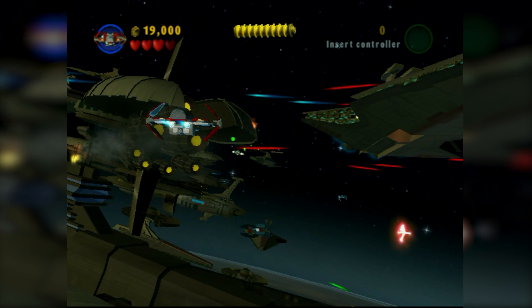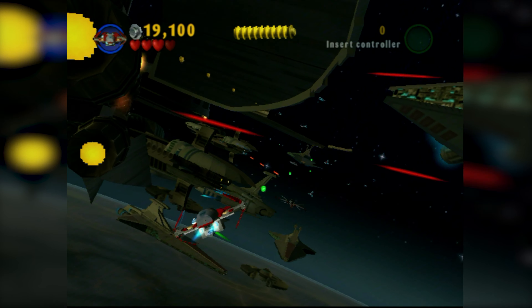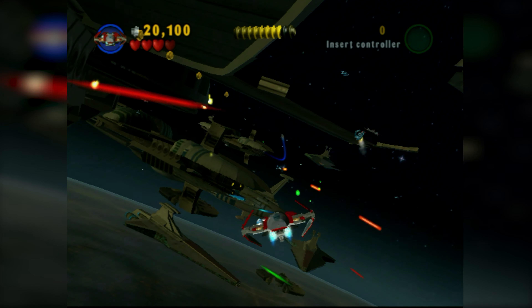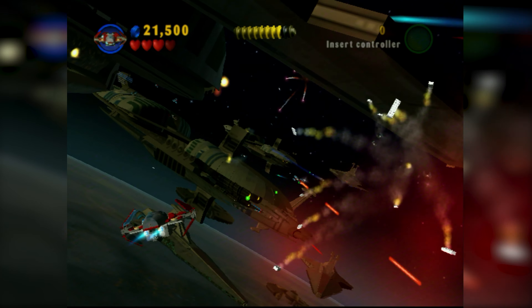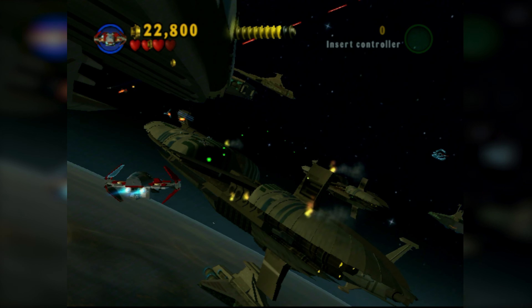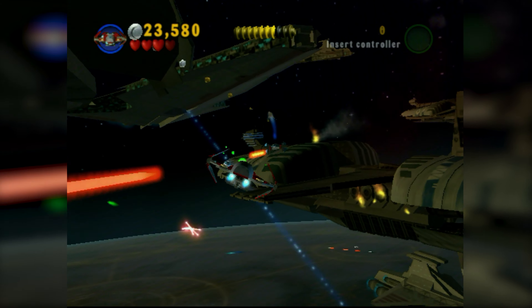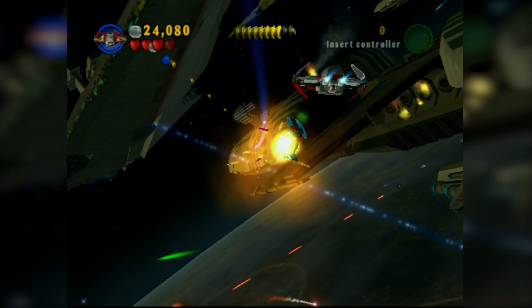Minikit number 9 — we're about to get all 10 minikits for the first time. I think this is the only level you can do it all in story mode. You could probably do it in the Gunship Cavalry level too — I don't think that level has free play either. We got True Jedi status. Not too bad — just destroy enough ships and you'll be good to go.